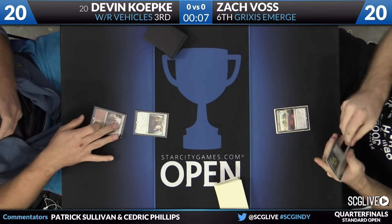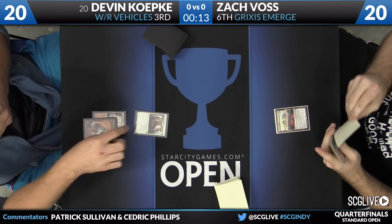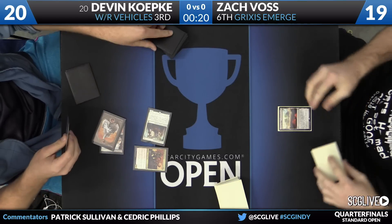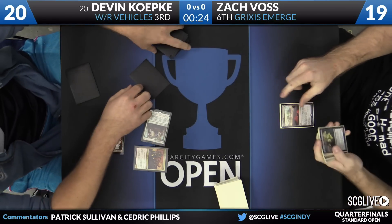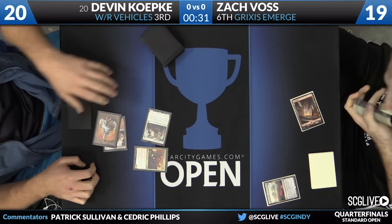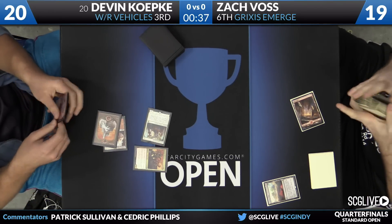Both players are going to keep seven. Koepke with a Toolcraft Exemplar, Voss with an Evolving Wilds. Koepke has a Mountain and will come across for just one. The follow-up is a Veteran Motorist, so scry two. It looks like a Thraben Inspector will go to the top, a land will go to the bottom. That'll be Koepke's draw next turn, while Voss sacrifices the Evolving Wilds to get a basic Mountain.